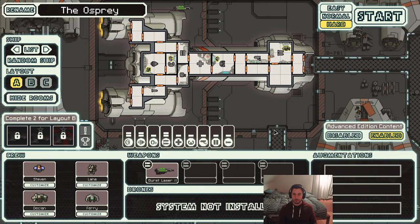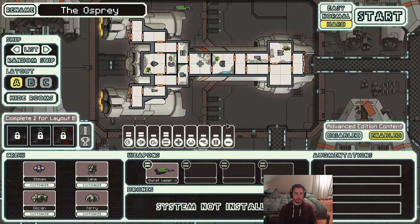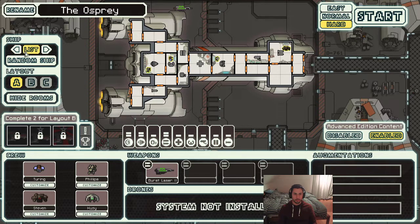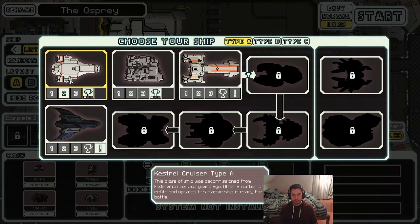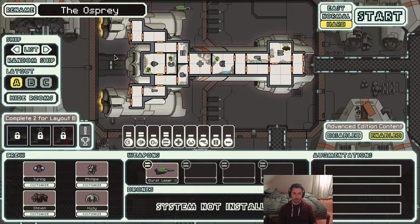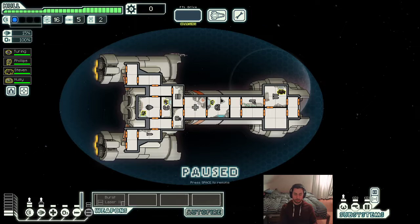Hello everyone, welcome to another stream of FTL. I'm Zojtje and I'll be playing with the Federation Cruiser Type A today. In the last two runs we did a Kestrel Type A and an NGA run, we both won. I think we also lost one of the Kestrel A runs, so right now I'm one for two. Let's hope this goes well. I'll be explaining some of the decision making throughout the game and just show you how I approach the game, what I do, when I do it.